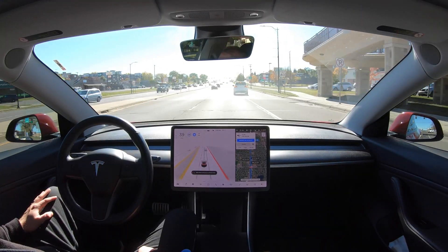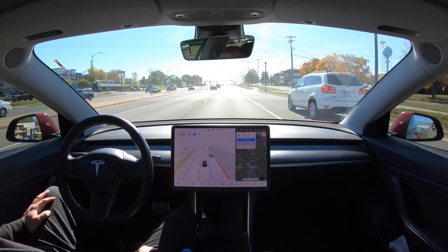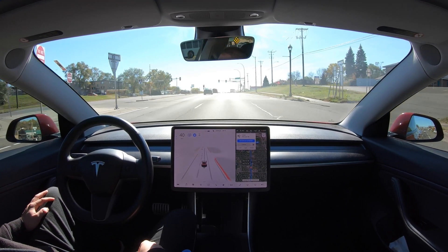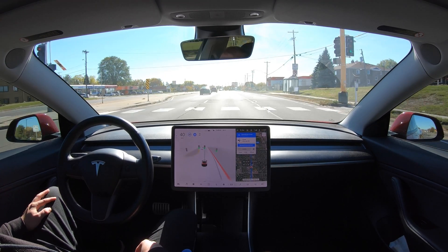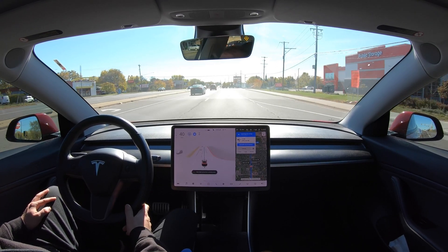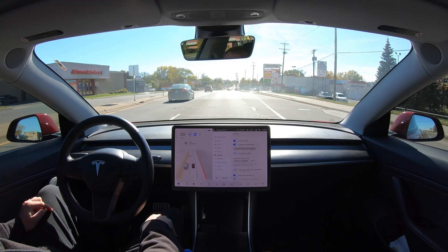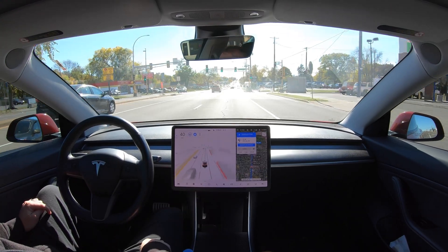Something I've noticed with this build so far is it definitely likes to brake really early when cars ahead slow down, very similar to what I was used to before FSD beta with regular autopilot. It always worries me a bit because when you're in busier traffic, cars behind you are a little closer and they expect you to be closer to the car in front. That's something I hope they address in future releases. I'm on the assertive FSD profile too, so to me that would mean we'd be closer to cars in front, not slowing down way earlier.